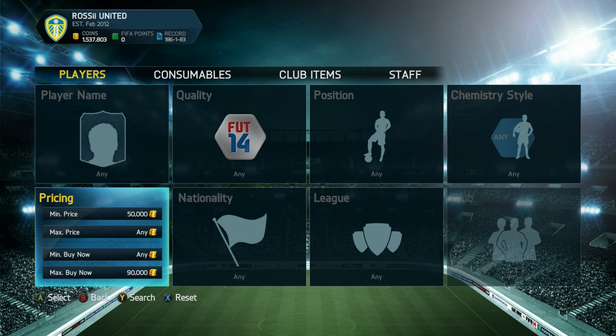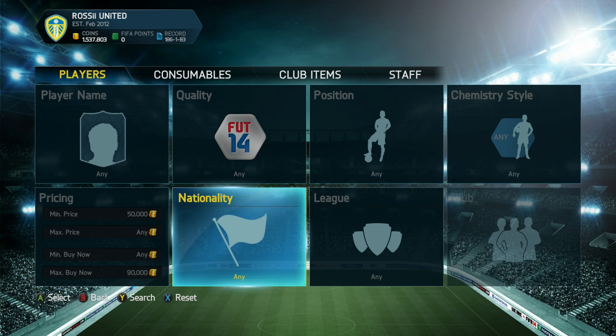We're going to move on to this episode — like I said, it's the 7th episode, so the 7th player on the 7th page. Seven is my favorite number. I've set the price range at 50k to 90k for now; it's just randomly selected by me. Not too sure what else to do.